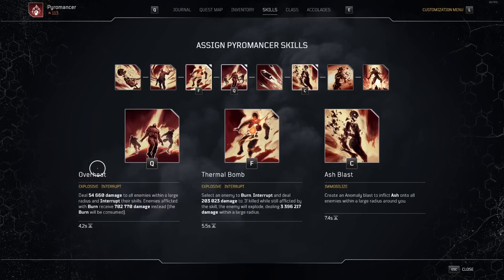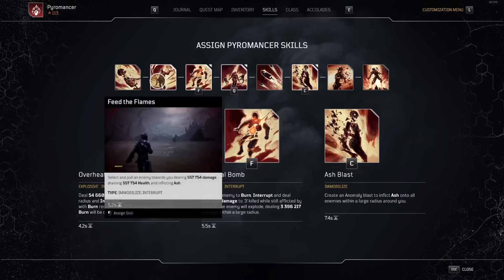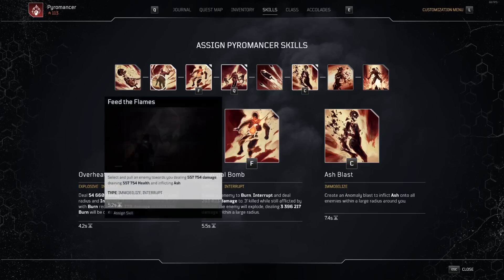For the third skill, I've landed on Overheat. A lot of times Ash Blast can freeze enemies outside the map, which makes things take longer. Overheat is really nice because you can unfreeze them and deal a little bit of damage as well. It's not going to be your top damaging source, but it adds up over the course of an expedition or a trial. I was using Feed the Flames for survivability, but Overheat still works well for burst healing. Feed the Flames is better when there's just one enemy, but Overheat offers more utility as a whole for this build.